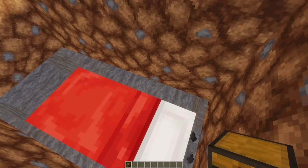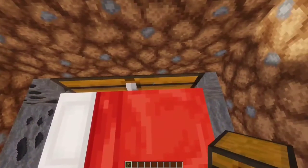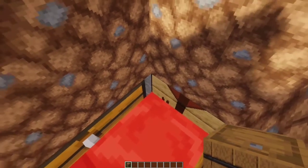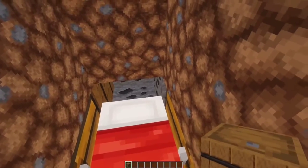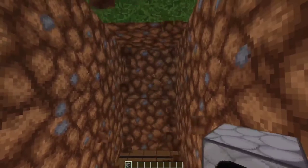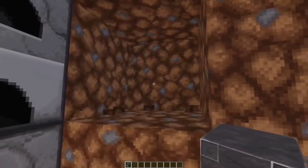Add a double chest on the big sides and a crafting table on the bottom of the bed. Break the hidden blocks and place barrels for more storage. Add two furnaces on top and a blast furnace on one side.